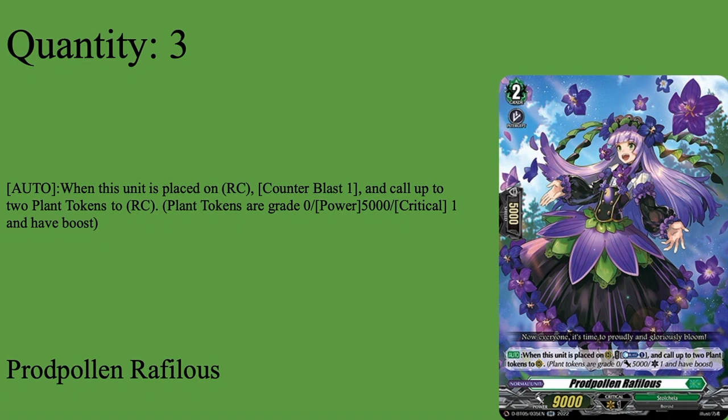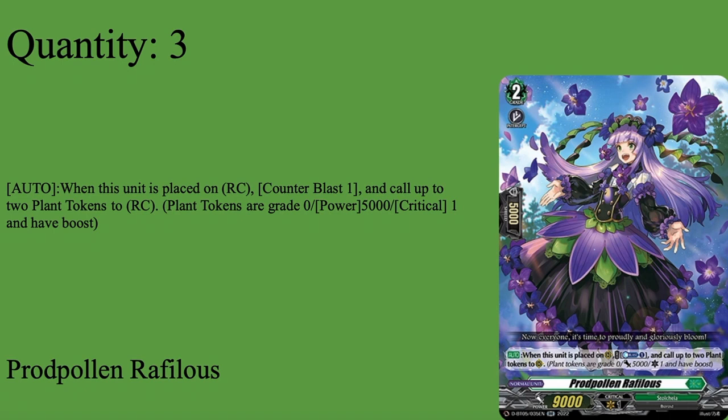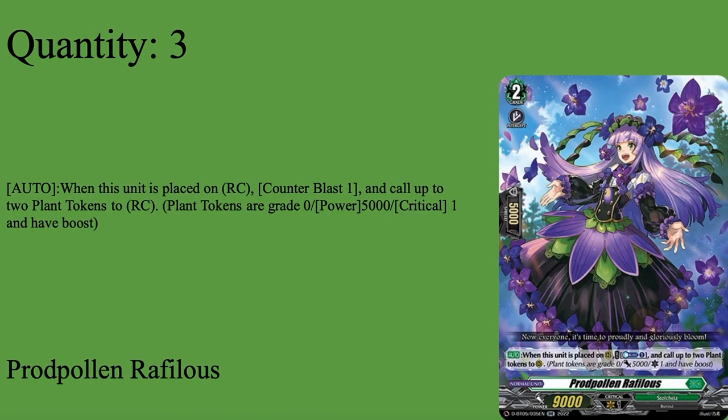Moving on to grade twos. Three copies of Praud Paul and Refleulios — the card I draw into my opening hand almost every game, because this is how I make my board. Grade 2 unit, 5k shield, 9k base. When placed on rearguard, call up to two plant tokens to rearguard. I use the grade two Roroa to kill this unit's plant token and call two more, giving me two rearguards, then call a Redlina to call a Momoke, or call this again for two more plant tokens — meaning I have a full board in two hand cards. It's the early game carrier.